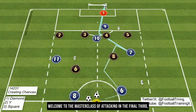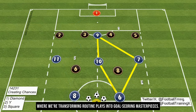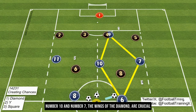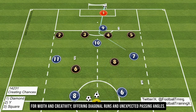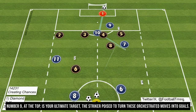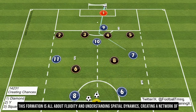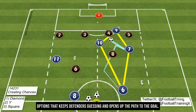Welcome to the masterclass of attacking in the final third, where we're transforming routine plays into goal-scoring masterpieces. First, let's dive into the diamond pattern. Picture number 6 as the anchor at the bottom, orchestrating the play. Number 10 and number 7 — the wings of the diamond — are crucial for width and creativity, offering diagonal runs and unexpected passing angles. Number 9, at the top, is your ultimate target, the striker poised to turn these orchestrated moves into goals. This formation is all about fluidity and understanding spatial dynamics, creating a network of options that keeps defenders guessing.